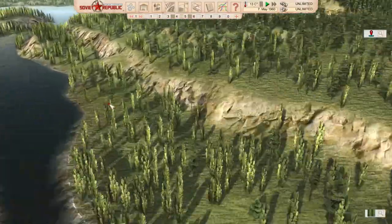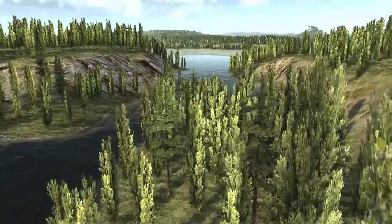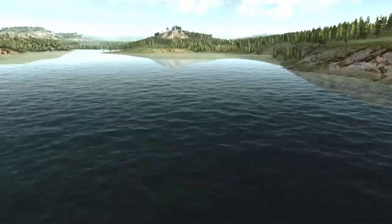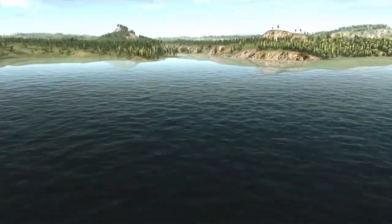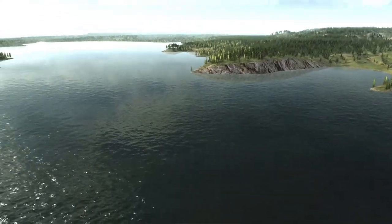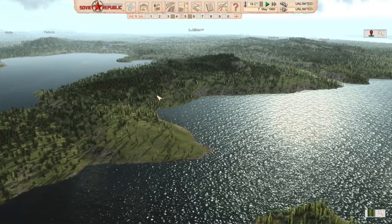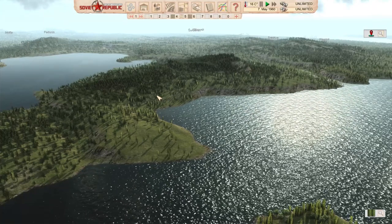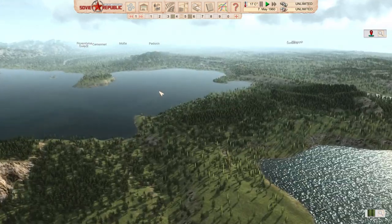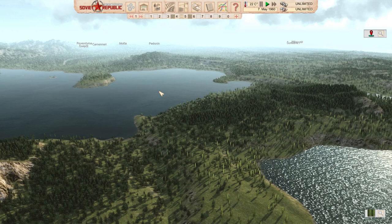The map is absolutely beautiful - press Ctrl+G, play around, and check out the scenery. A lot of effort went into this and I really like it. Find the link in the description of the video. If you liked this video press like; if you didn't, leave a comment. My favorite mod this episode is the petrol stations. Have a nice Monday and see you in the next one!